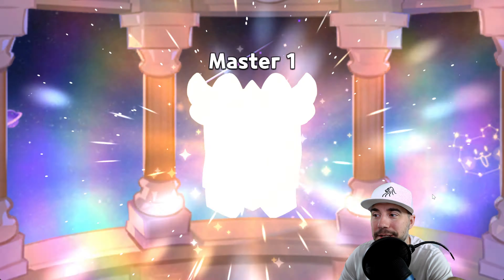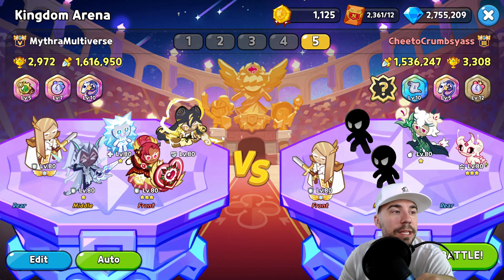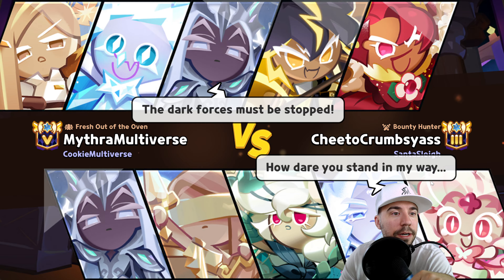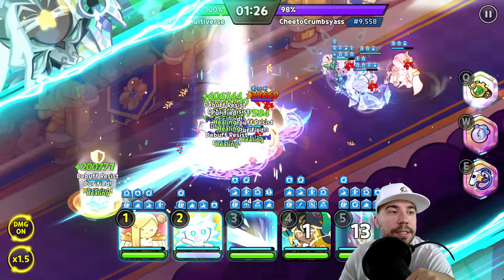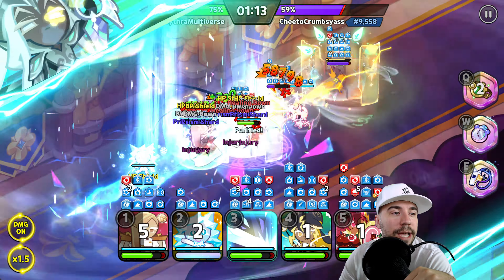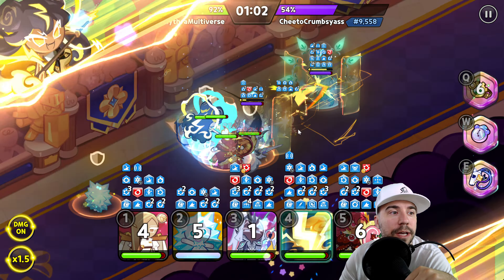We're back to Elite thanks to the defensive team — good to be back. Taking on a more meta-esque team here, they're higher ranked and their team has shifted a bit. They're more oriented towards damage, with White Lily and Snapdragon in their lineup.